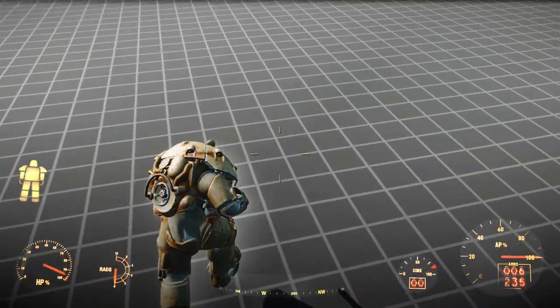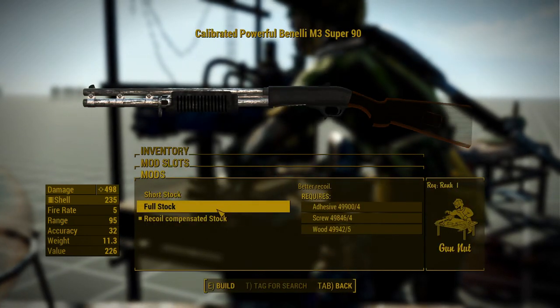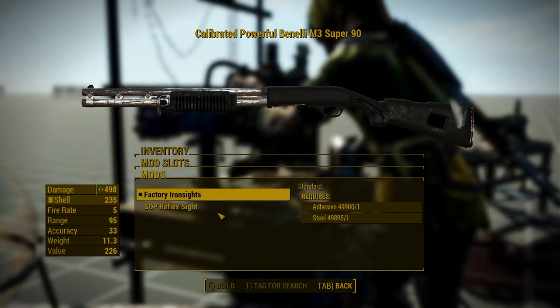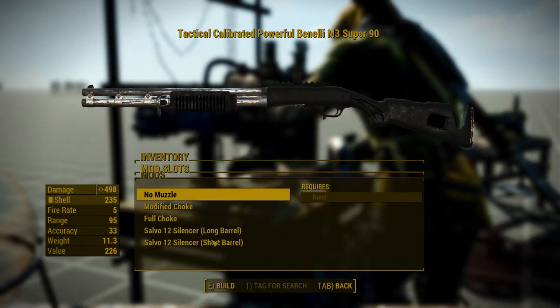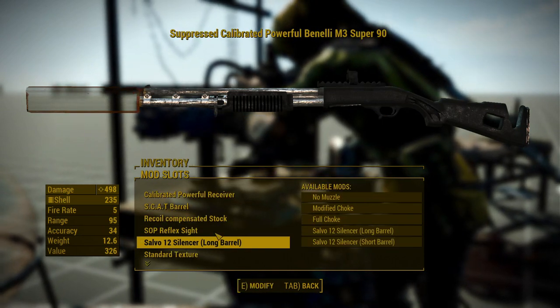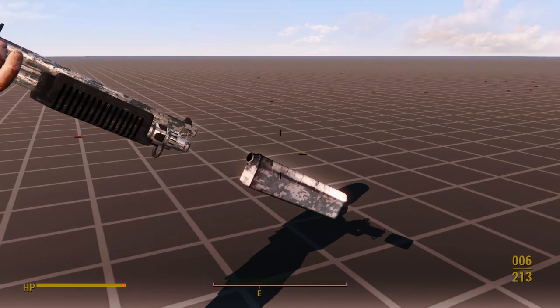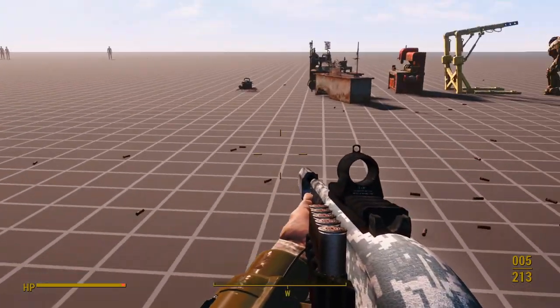To top off the misery, there aren't many attachments available for this weapon either. You get three different stocks, a useless shell holder, one reflex sight, a suppressor, and three different barrels — but you should only use the long barrel, since using the short barrel with a suppressor causes visual issues. Forget about this mod, it's a turd.